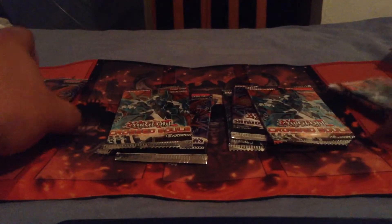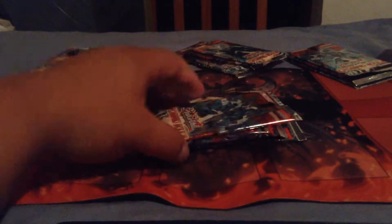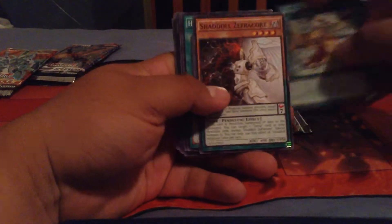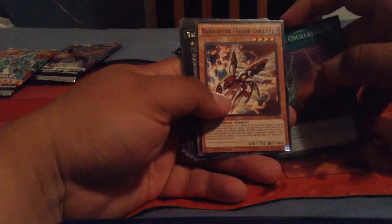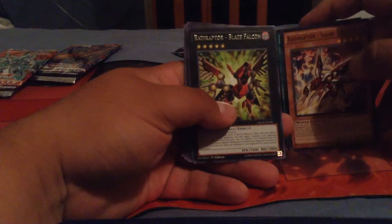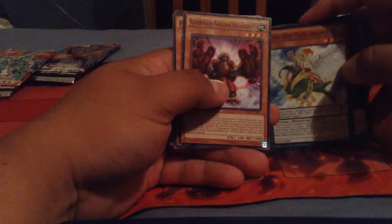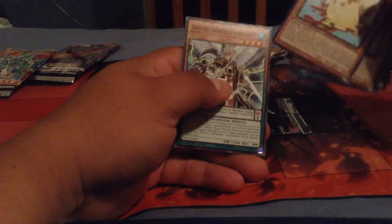Alright, so we got four stacks now. Starting off with Cross Souls. Looking for that Clear Wing. Cards include: Yosenju Windwhirl, Shadal Zephyr, Core, Harmonic Oscillation, Red Raptor, Sharplanius, Blaze Falcon, Richie Beast Tamer, Giga Gloves, Putrid Pudding Body and Soul.